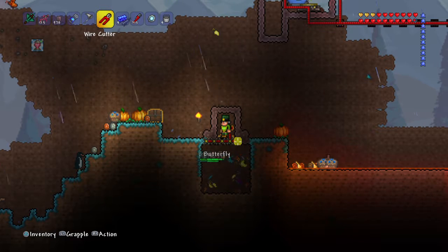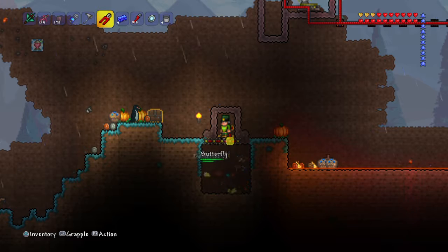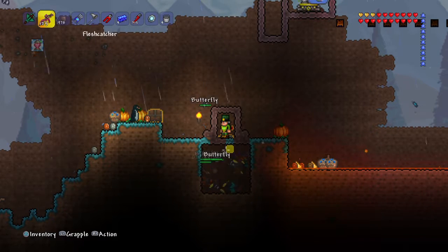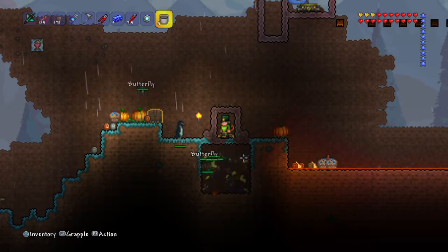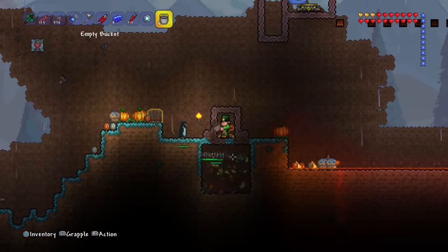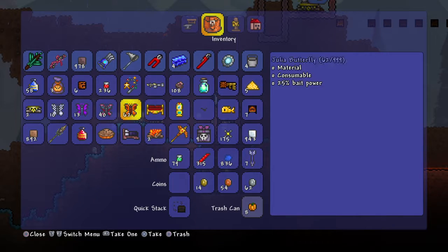Five actuators, five blocks — I made a little thing down there. I would recommend this setup. You can do any kind of build you want, but I decided to make a little trap with actuators. Just drop in there and swing your net.